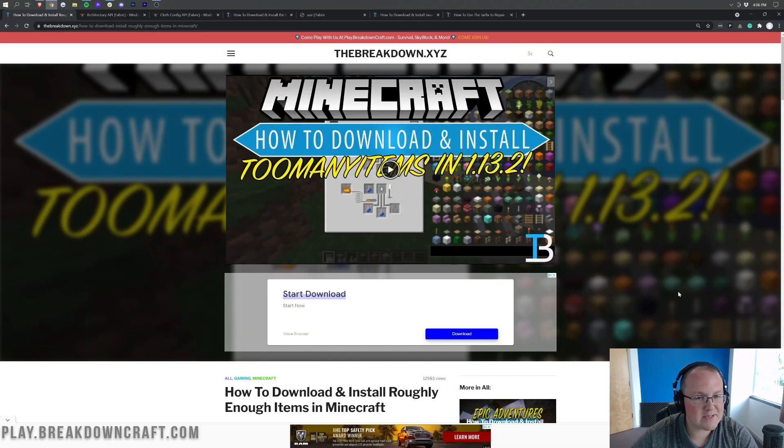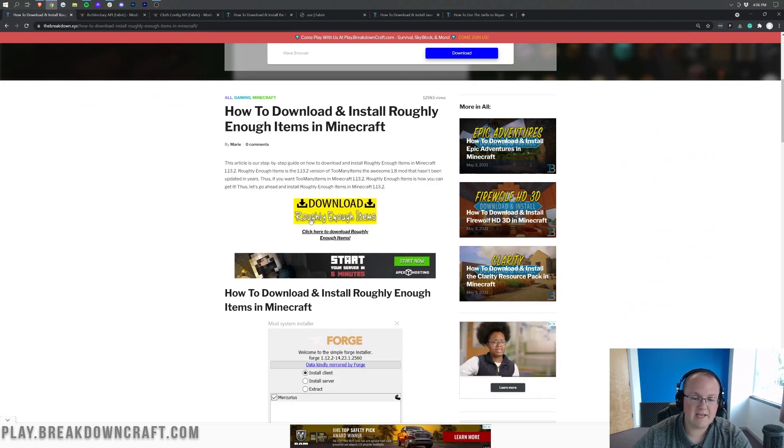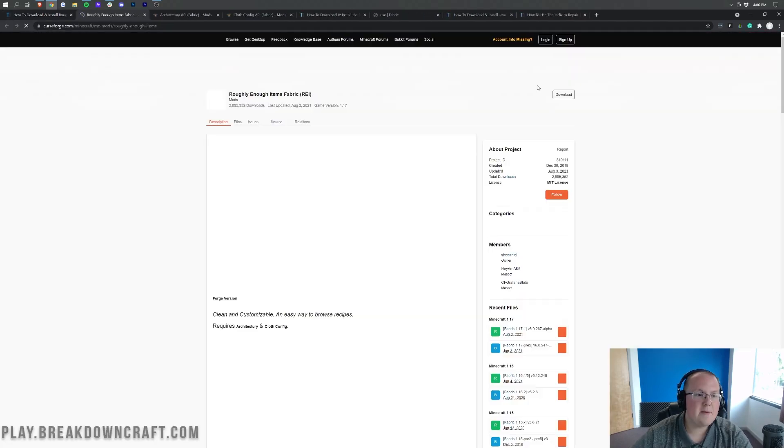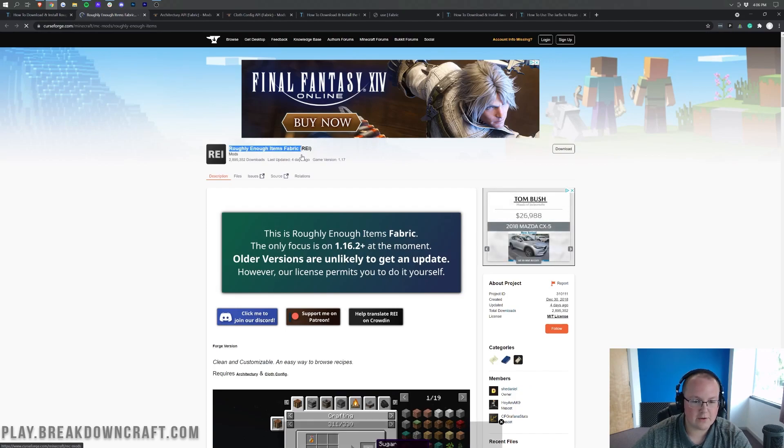Let's go ahead and get Roughly Enough Items up and running for 1.17.1. The first thing we want to do is go to the second link down below — that's going to take you to the text tutorial we have for Roughly Enough Items. Once you're there, click on the yellow Download Roughly Enough Items button, which will take you to the official Roughly Enough Items Fabric download page.